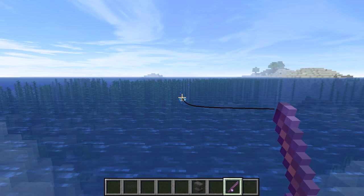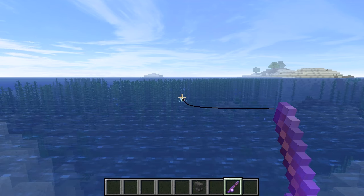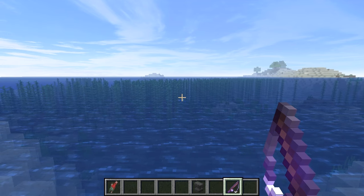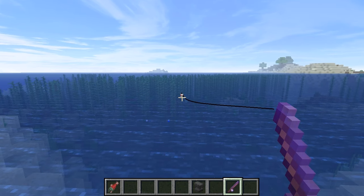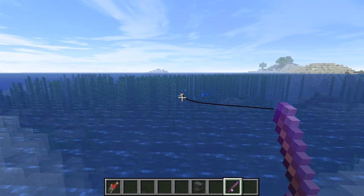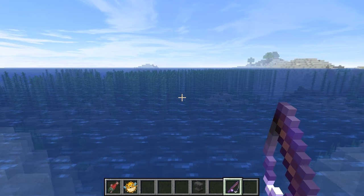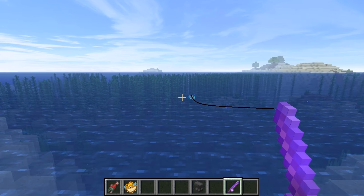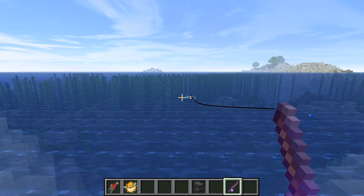Then you come to the ocean and start fishing. I'm going to pull something in here - most likely it's not going to be a nautilus shell, but you never know. Okay, just a fish. Anyways, you come here and start fishing, and you will have the chance of getting a nautilus shell. How often you get them is strictly by chance.